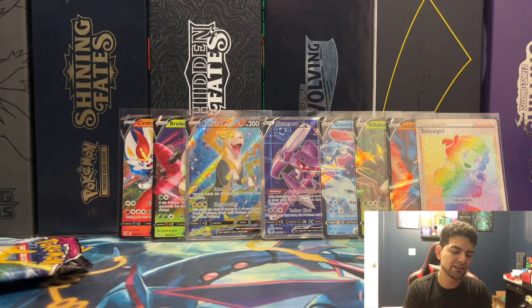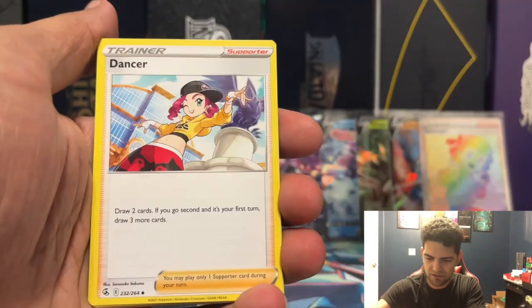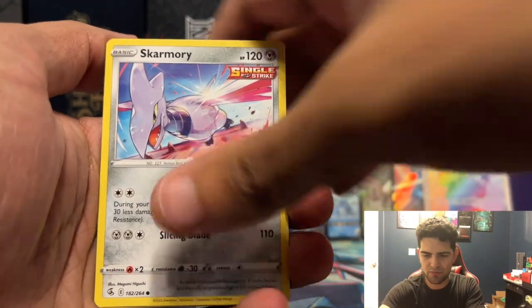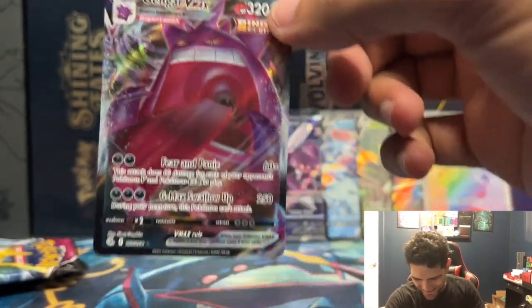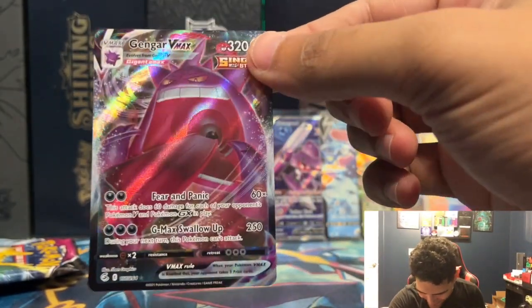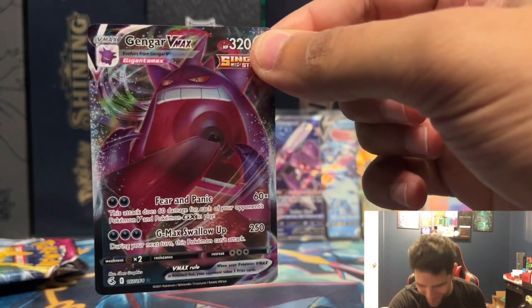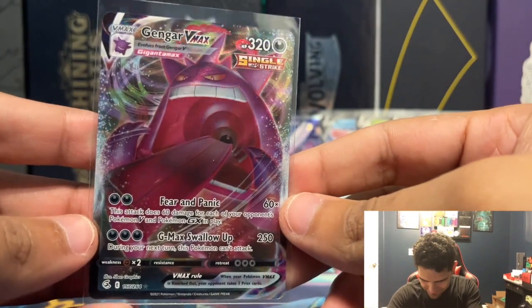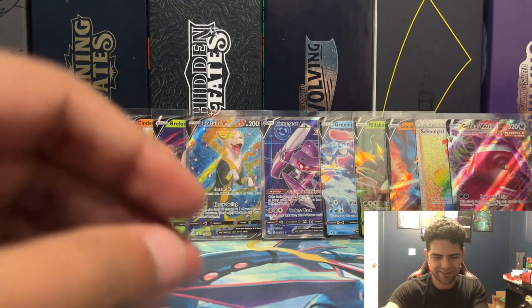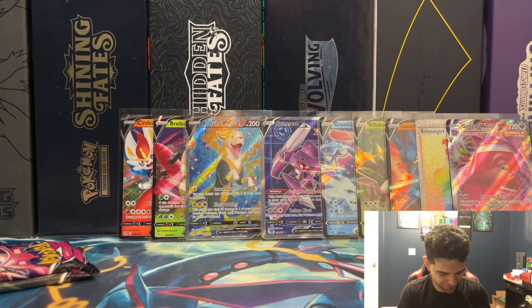Can we get nine? Nine — and we get nine! This is a broken box! Phalanx, Simisage, Dancer, Carvana, Clampro, Morpeko, Skarmory, Shelmet, Luxio Reverse — Gengar VMAX! Let's go! Nine pulls! Gengar is here! And there it is — Gengar VMAX — very nice, very nicely done! We got three more packs, and we can get one more for ten!